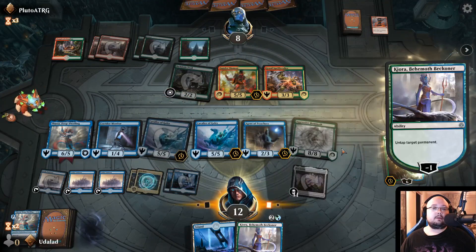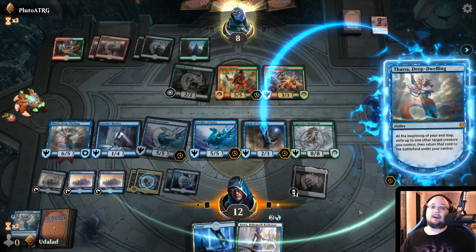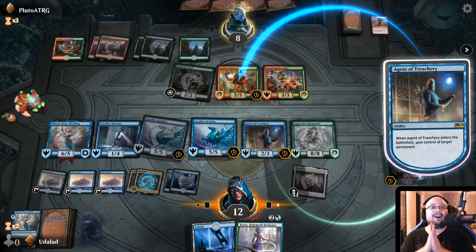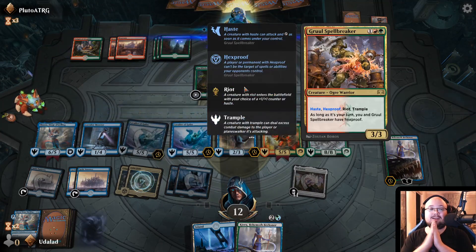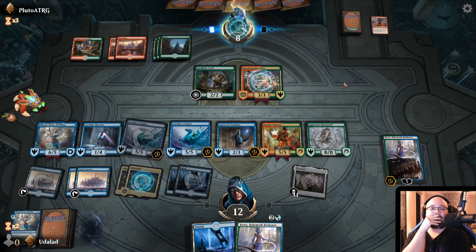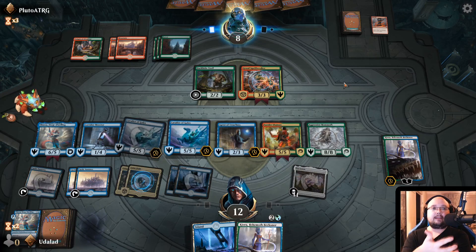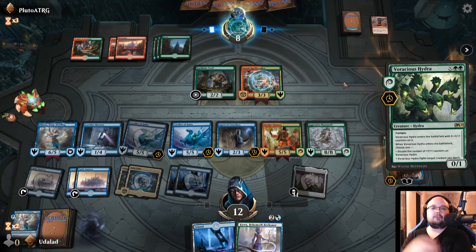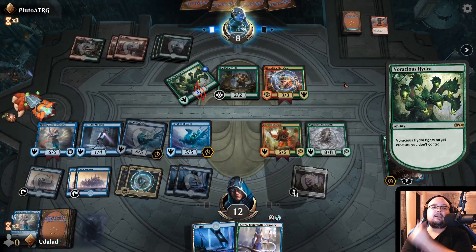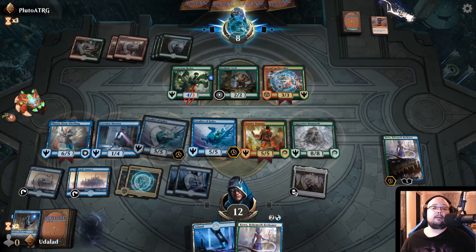Let's see here — untap this. So we have the 8-8. Send back the Agent of Treachery — we're gonna take more of your stuff. Like, this is so disgusting, this is such a disgusting combo. Oh my god. If I would face this, it is horrible. So every turn I'm just gonna take something of his. The worst part that you kinda don't realize is that I can literally take his land as well. But usually right now I wanna take his creatures. Is he going to kill the Agent of Treachery? Well, I'd say it's too late — he doesn't have anything with Reach, so we can just attack with Cavalier of Gales next turn and kill him.